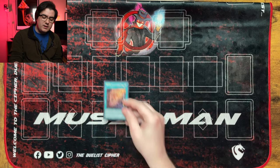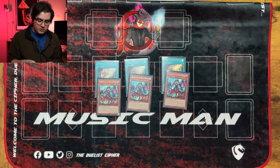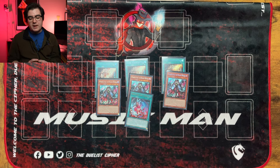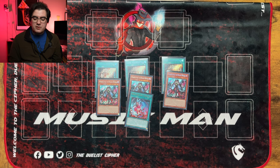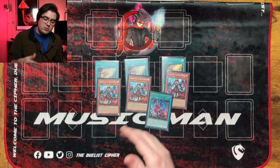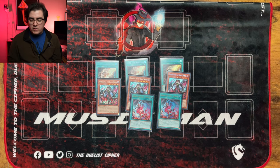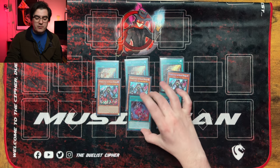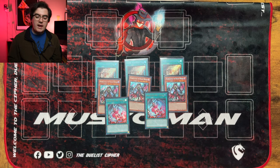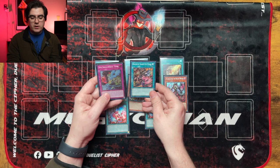The other main deck engine you'll want is the Wanted engine: three Wanted Seeker of Sinful Spoils, three Diabelstar the Black Witch, and the searchable Original Sinful Spoils Snake Eye. This engine is expensive, but the reason is that any one of these cards functions exactly the same — they all start your plays. Whether you open Wanted, Diabelstar, or even Original Sinful Spoils, you can get your combo going. Some lists even play all nine of these cards for maximum consistency. There are two other Diabelstar cards worth knowing: Dramatic Snake Eye Chase and Sinful Spoils of Betrayal — Silvera.